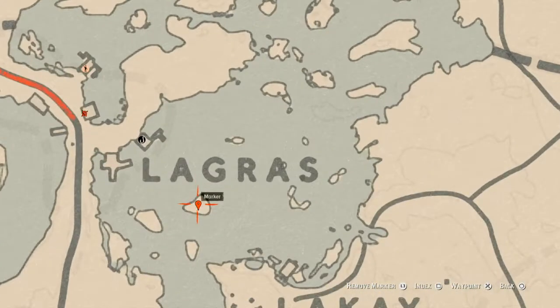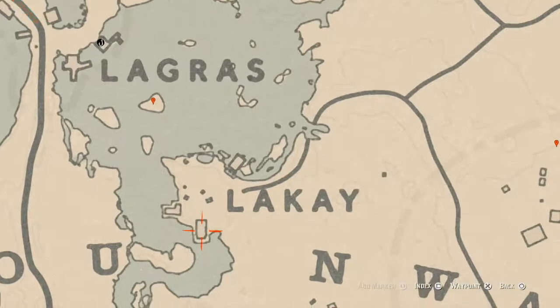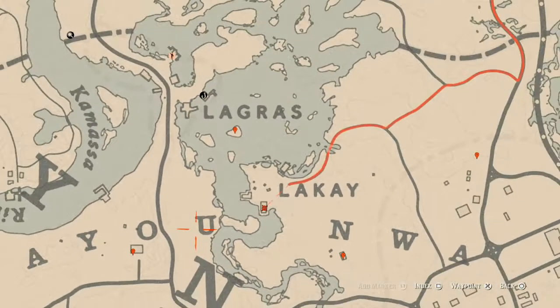There's a couple things around here in this area. Right here in this shack, there's a tall green wardrobe, and in that tall green wardrobe you will find a board bristle brush family heirloom. Right next to it, come over here with your metal detector and you will get a random fossil if that's your thing.